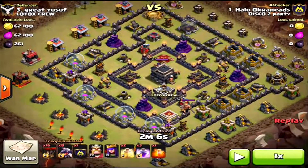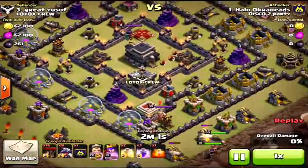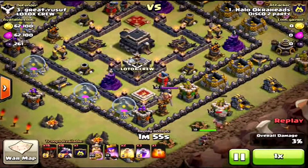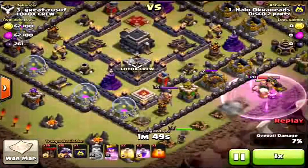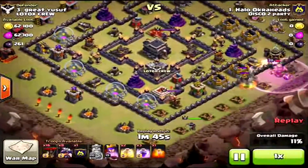Here we go — dropping the king, queen right behind. King taking quite a bit of damage from three archer towers — they can certainly take him out quick. He's only level 20, so we're not dealing with maxed heroes here. The queen, though, is taking out one of the archer towers. After she gets that collector, she's finally going to get the air defense, which is the key to this whole attack.